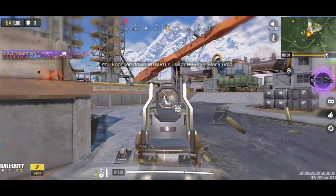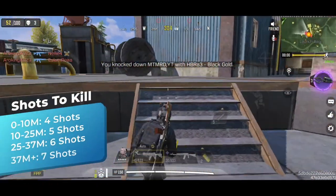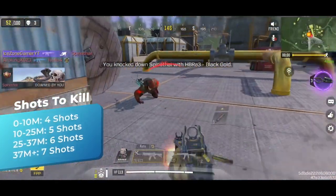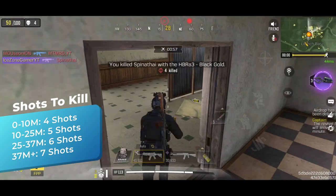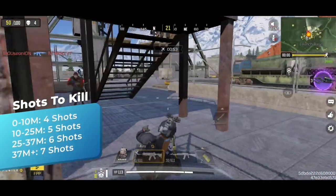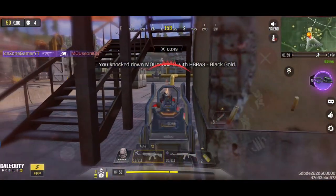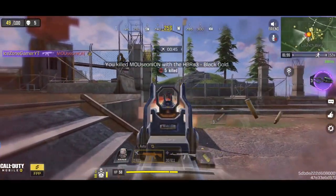HBR deals decent damage in close range. It can 4-shot kill the enemy within 10 meters. However, the damage drops significantly along with the range. The main strength of HBR is not the longer range fight, rather the close range gunfights. In MP, you can laser your enemy with this weapon in close range. In BR, with the right attachments, it is still a viable weapon to use, thanks to its good accuracy and easy to control recoil.